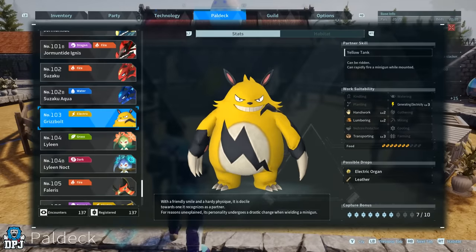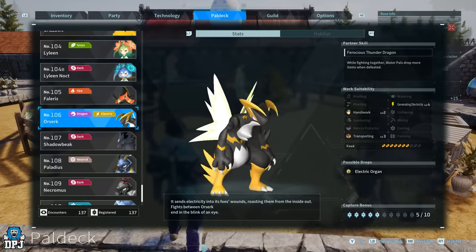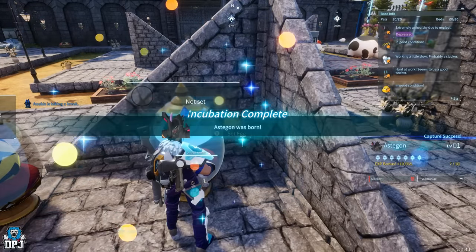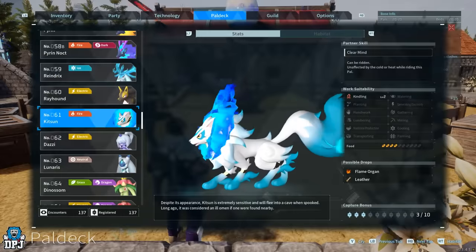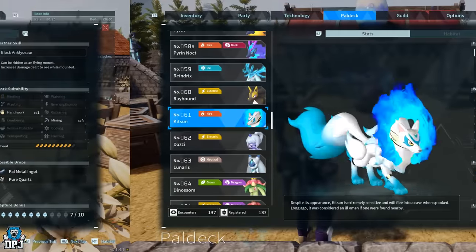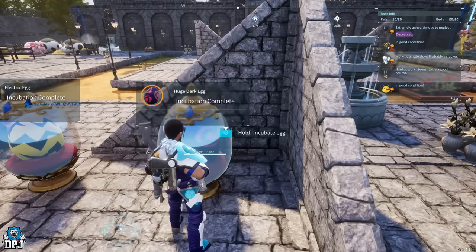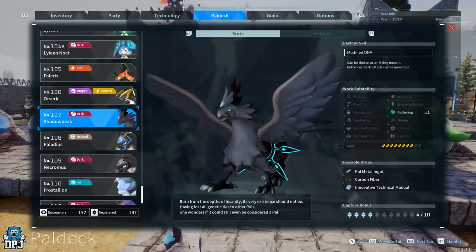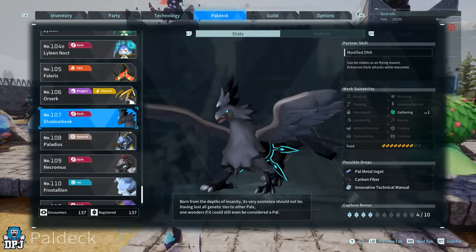Then you need to breed Grisbolt and Orzerk — I know it's kind of like incest here, but you gotta do what you gotta do to get these OP pals. This will give you Astegon. Astegon is another amazing pal with level 4 mining — the best in the game. And now you want to breed Kitsen and Astegon. This will give you Shadowbeak. You now have your very own Shadowbeak. Don't forget it does require a saddle to ride, which isn't unlocked until later on, but you can still use it in battle — it's an absolute monster with one of the best attacks in the game.